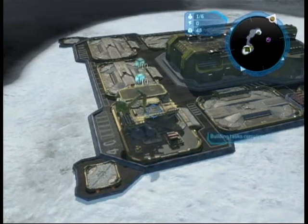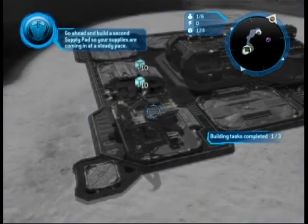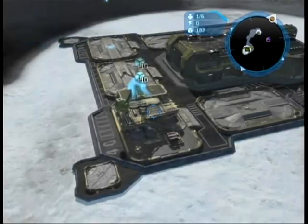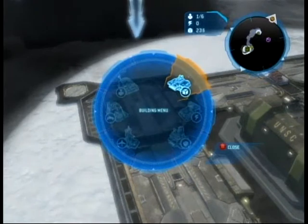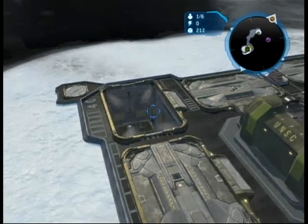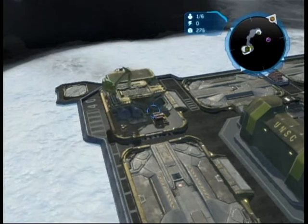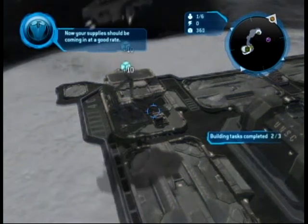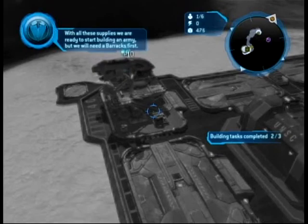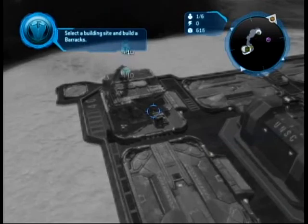The supply pad is another way to get supplies. Go ahead and build a second supply pad so your supplies are coming in at a steady pace. Now your supplies should be coming in at a good rate. We are ready to start building an army, but we will need a barracks first. Select a building site and build a barracks.